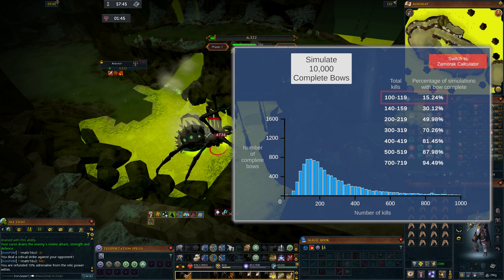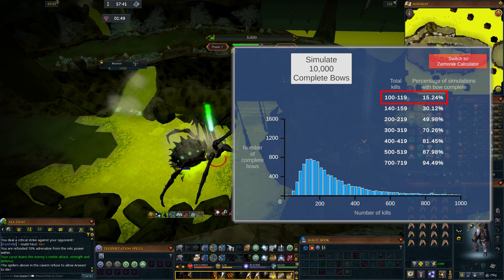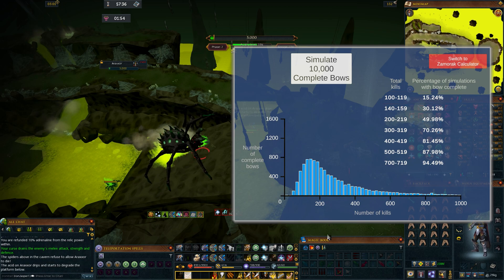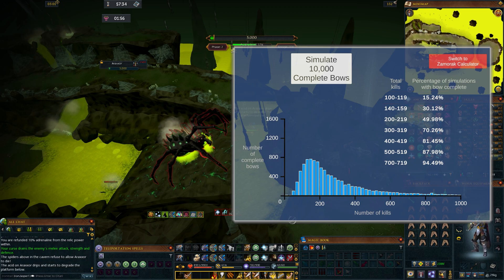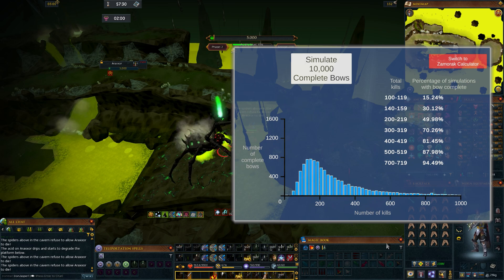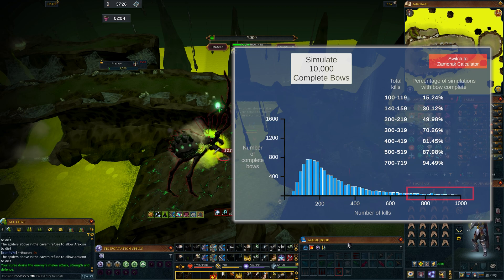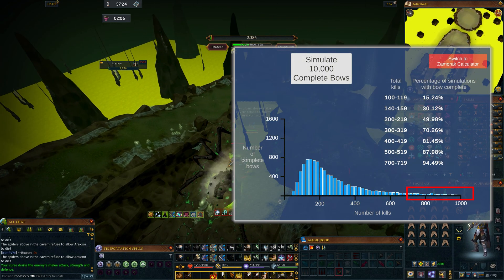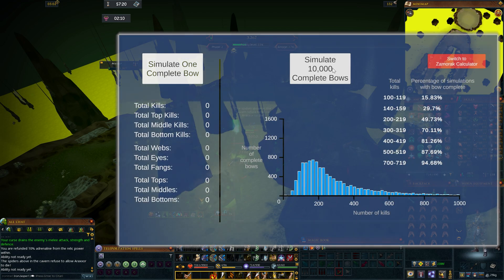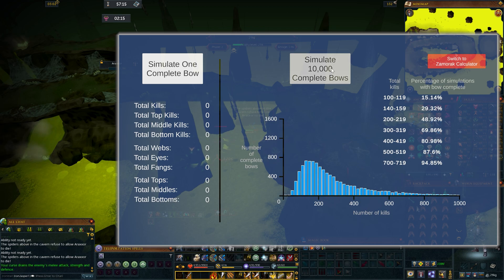A lucky 15% or so got the drops to complete a nox bow within 100 to 119 kill count, which is very low. About 95% of all the simulations completed a nox bow by the time they reached 700 to 719 kill count, meaning there's a very unlucky 5% of simulations that hadn't completed the bow yet and had to keep grinding. These numbers hardly change when I rerun the simulator over and over because 10,000 is a very solid sample size.